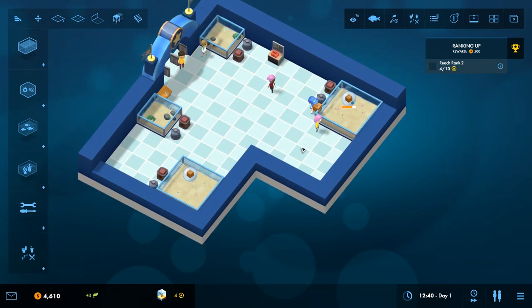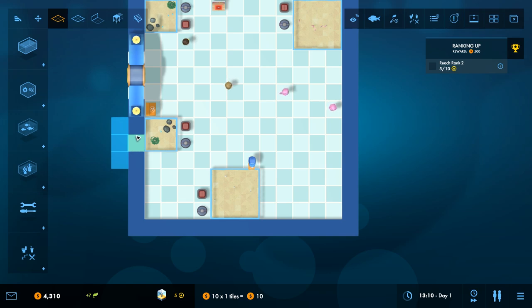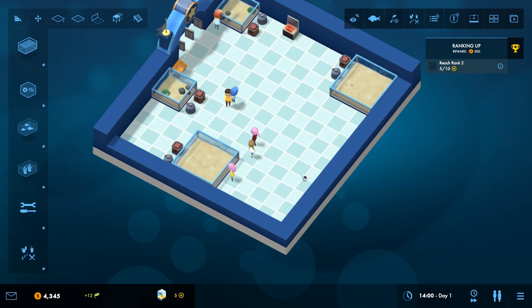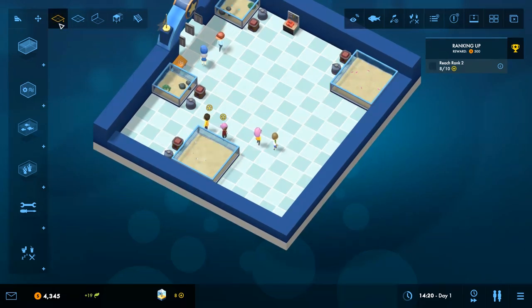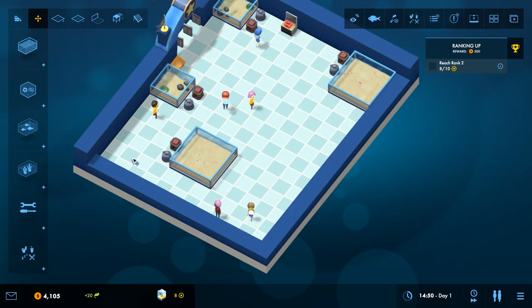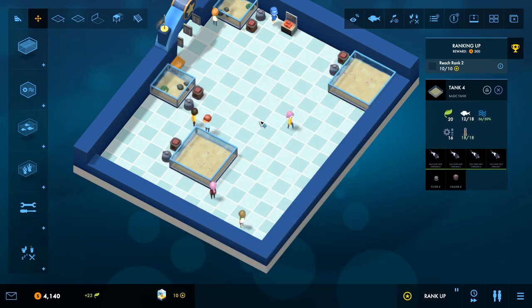We just need some more guests. Since we have some cash again, let's expand a little — let's make this a little bit bigger and more interesting. We can go like this and expand this direction. I was hoping to expand a little wing here, but maybe not. Let's expand one more line out and then we can put things where they belong. Oh, there's a rank up — cool, that didn't take long at all.